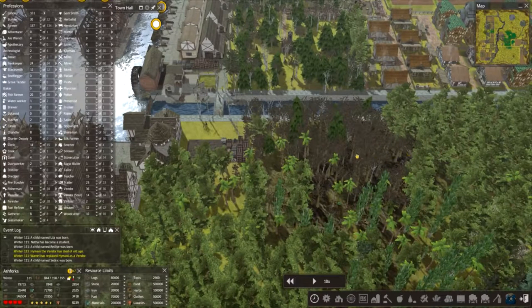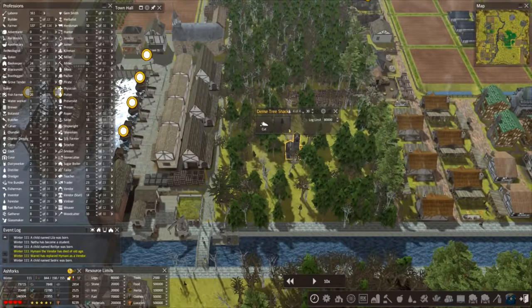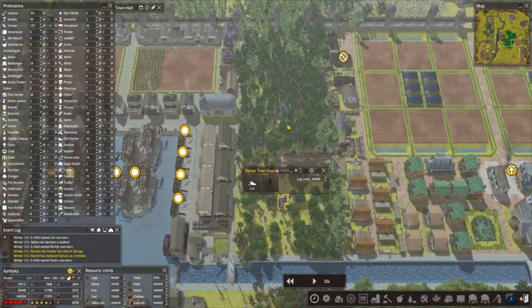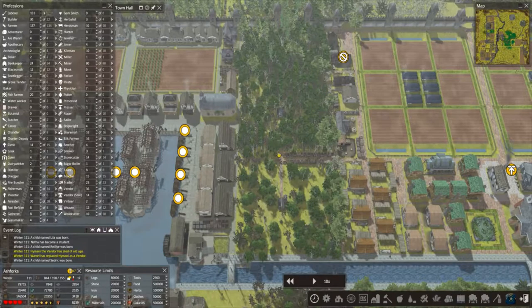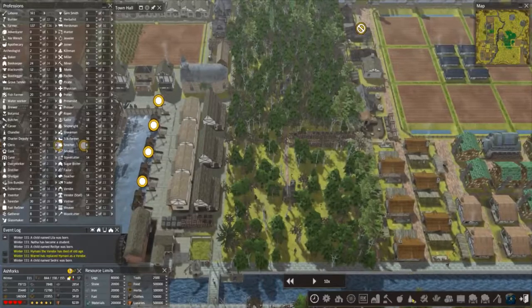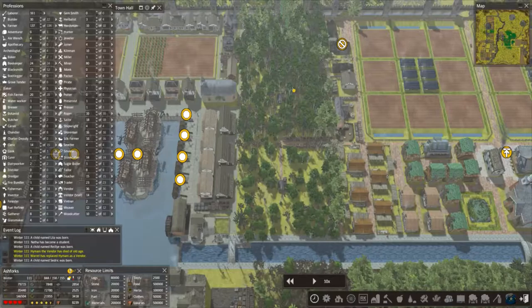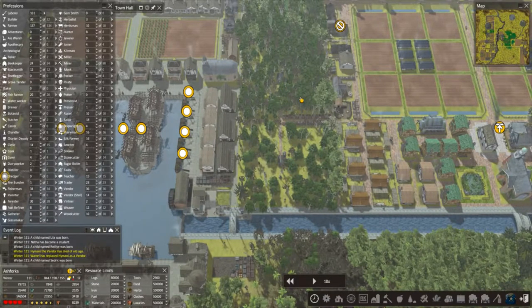Can you see how I mentioned about the evergreen deciduous? These are sort of dying off and don't look good. I've turned this guy off on the planting, but it's starting to thin things out. So we might change these dense tree shacks and actually put in the standard foresters, maybe just not have them cutting — just planting to keep it nice and green and stop it from spreading. I'll probably get to that in this episode or offline.